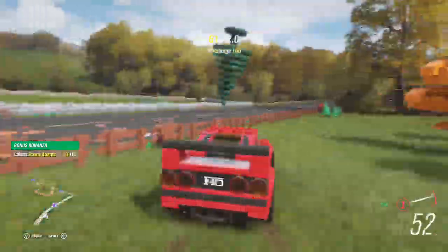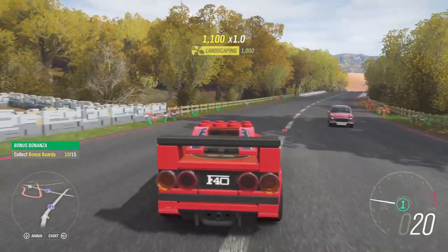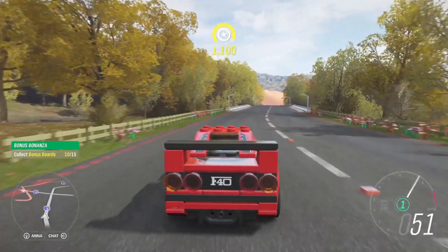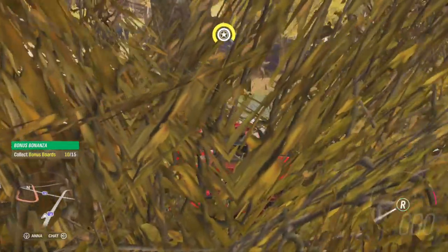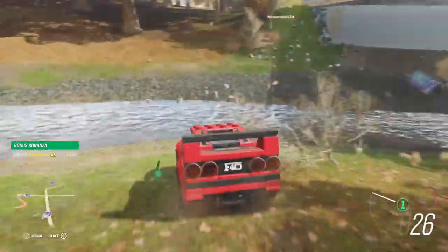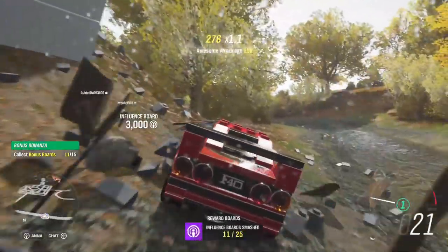Okay here we are — let me guess, is this a bridge? Yeah, this is a bridge. The bonus board should be here somewhere; about 80 percent of the time a bonus board is going to be located under a bridge. This one is a fast travel board.